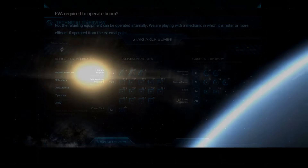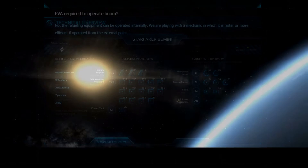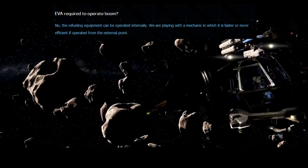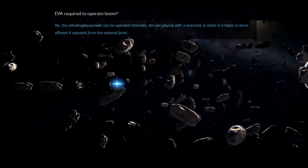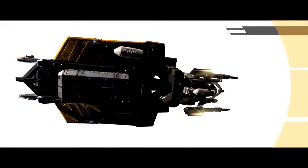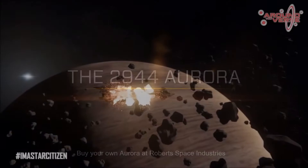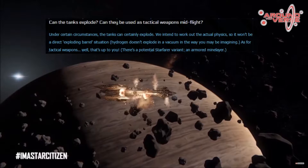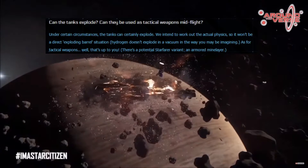In Q&A number two, someone asked if EVA would be required to operate the refueling boom. They replied no — the refueling equipment can be operated internally. However, they're playing with a mechanic where it is faster or more efficient if operated from the external point. This was confirmed in the holiday livestream, where they said a person should go out to the back to refuel. Someone also asked if the tanks can explode and be used as tactical weapons mid-flight. They replied that under certain circumstances the tanks can certainly explode, and as for tactical weapons — that's up to you.